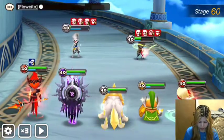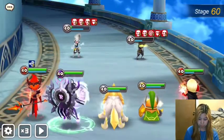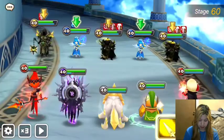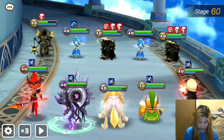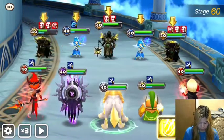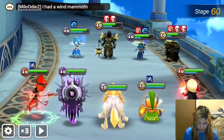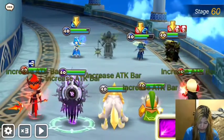Just going to finish these guys off here. On this stage what I would do is take out the Bryans first, just because they are revivers and sometimes they get annoying if they're always just reviving their allies. Luckily the Rhinas here are pretty low level, so they don't have insane HP shields, and the shields with a defense break should be pretty breakable.